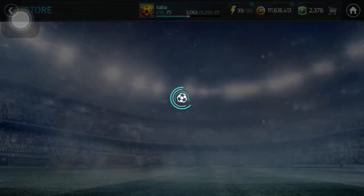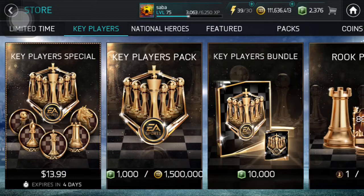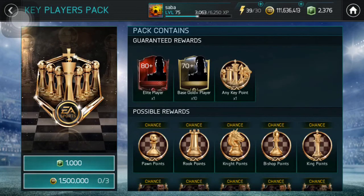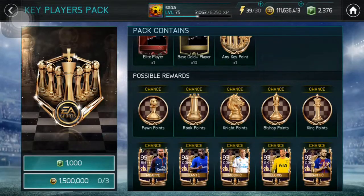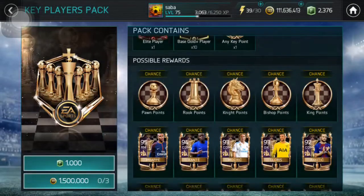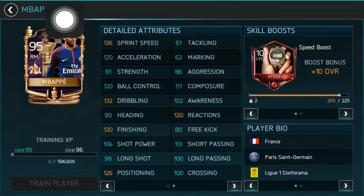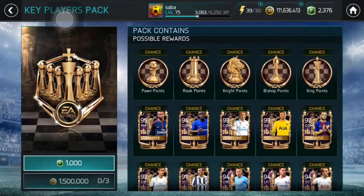Let's start off with opening the key player packs. We also have one free World Cup icon pack and one that costs two million coins. The pack costs 1.5 million and we're getting one elite player guaranteed, 10 base code players, and any key point — there could be pawn point, rook point, knight point, bishop point, and king point. All these cards look pretty insane, especially this Mbappe card.